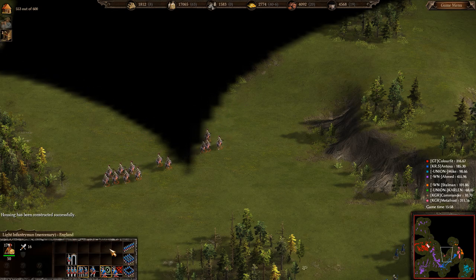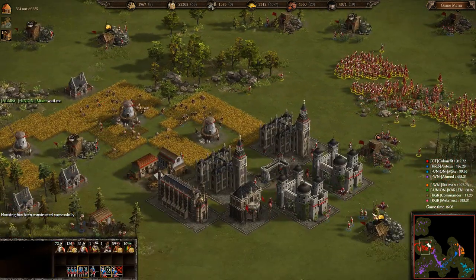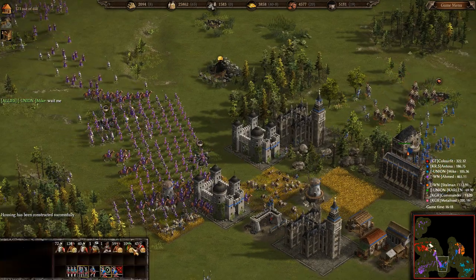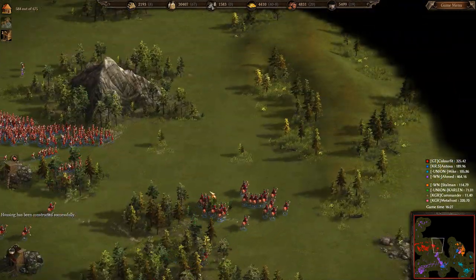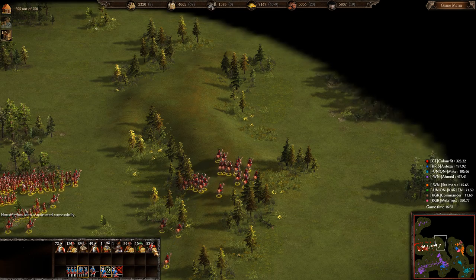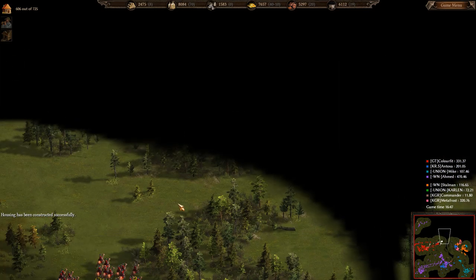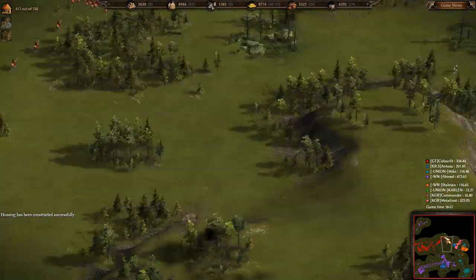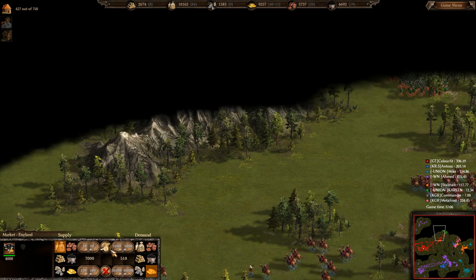Here comes Antone attacking Metaphros and Stallman. Team Color Fit looks like they're surrounding Stallman's base. The only one not actively participating in battles is Carlin — he's building some walls and has a large group of Grenadiers.